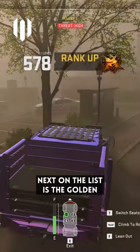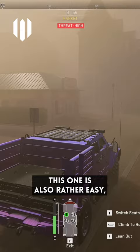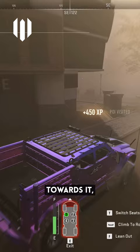Next on the list is the Golden KV Broadside Shotgun. This one is also rather easy, but it is a little bit further away from any of the spawn points on Vondel, so you've got to make your way towards it, potentially interacting with other squads along the way.